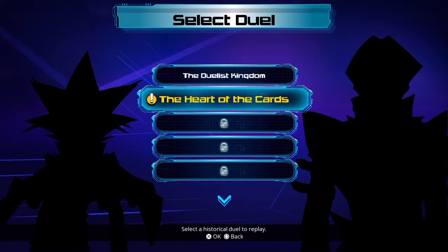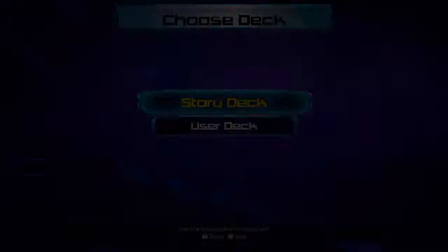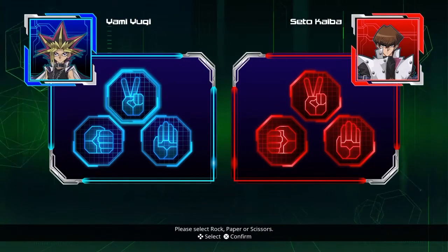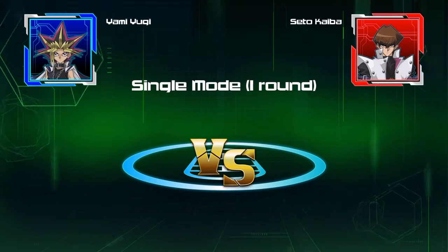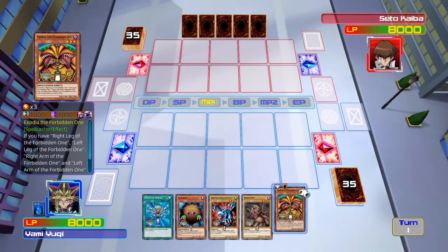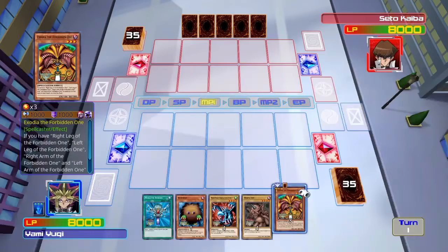Alright, heart of the cards. I did play this duel on the demo. I'll use the story deck because this motherfucker has Exodia in it. Rock, because I'm a big manly man and I destroy you Kaiba. Round one. Alright, I already got the head of Exodia in my hand. If you have the right leg, left leg, right arm, and left arm of the Forbidden One in addition to this card in your hand, you win the duel. GG, that is amazing.